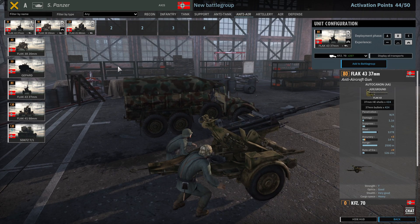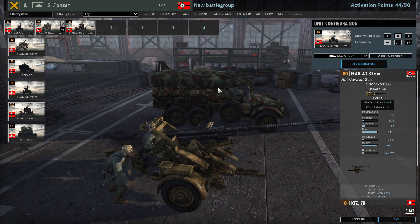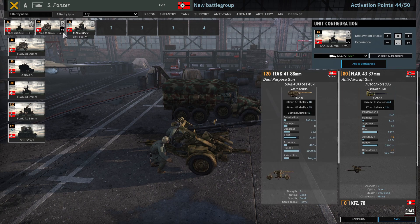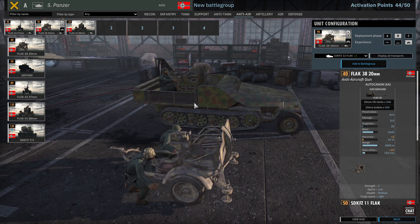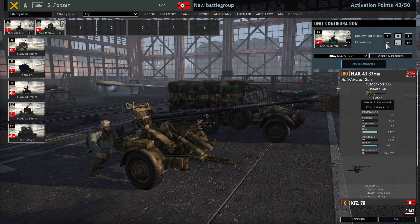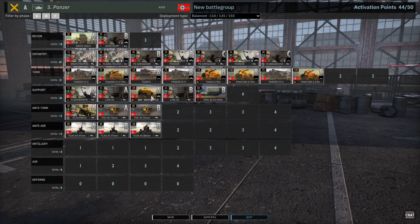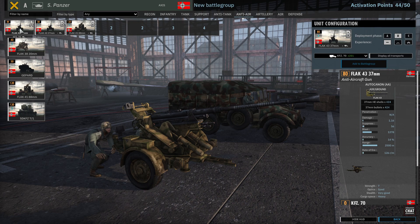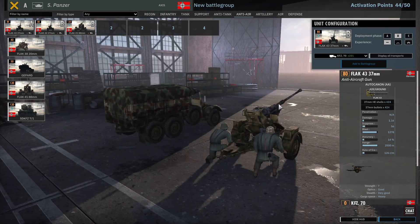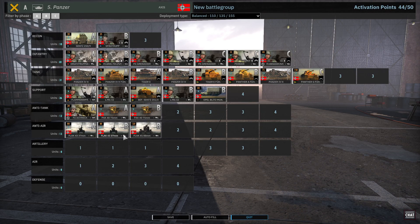Then again I could take six 37mm unvetted, or four — that gives me six at 90 points. Yeah, you know what, let's just take these and have them unvetted. We'll probably have a leader close. I don't think I need to vet my anti-aircraft just because they're so good — I think they're gonna be fine on their own.